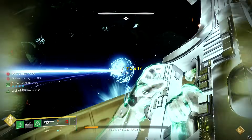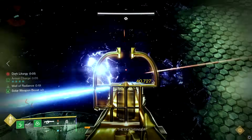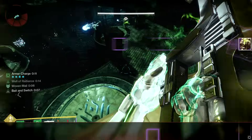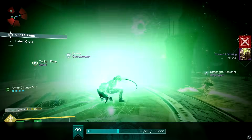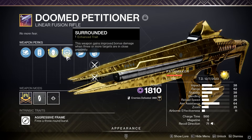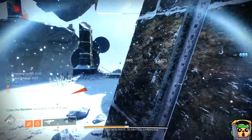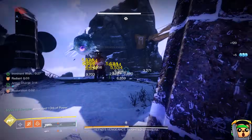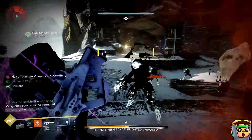Some of you may be wondering: what about Surrounded on Briar's? Shouldn't that be the best perk now? And technically you're right — Surrounded is the highest damage buff in the game currently, at 47% on enhanced. But what you're missing is that Doom Petitioner also has Surrounded in its crafting pool. It's basically Void Briar's, but even better — it has the best of both worlds: the highest damage perk overall and also the most consistent damage perk going forward.